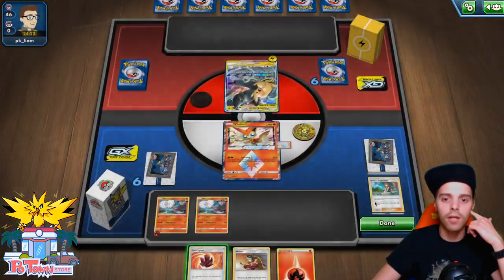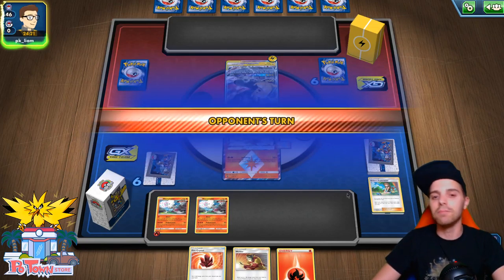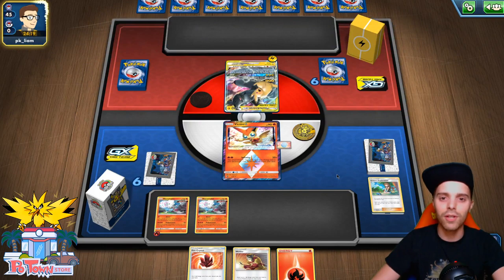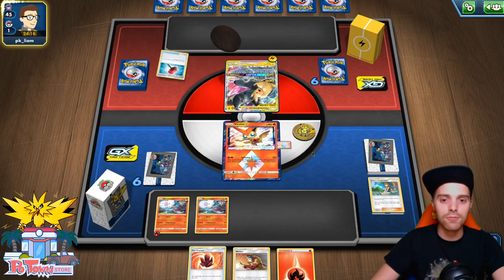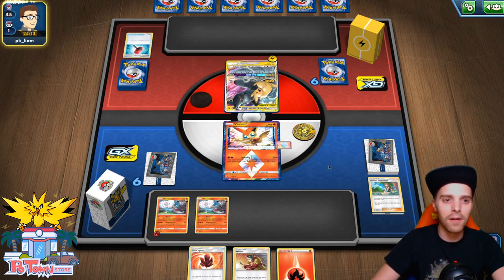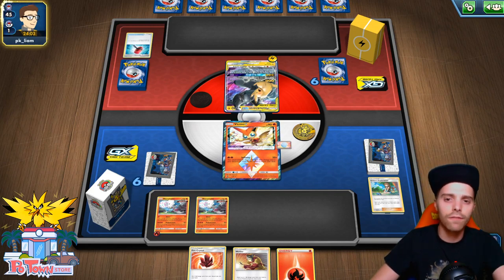If the opponent wants to Full Blitz they actually have to Gust around us. If Victini goes away that's gonna be terrible for us, but we still have enough energies to last through the game thanks to Fire Crystals. We only need five energies in hand to knock out a Pikarom, unless they're relying on Big Charm. The opponent only had one attachment this turn and didn't have a supporter. Crushing Hammers — Crushing Hammer Pikarom? I've never seen that before. Maybe it's in here against Zacian ADP.